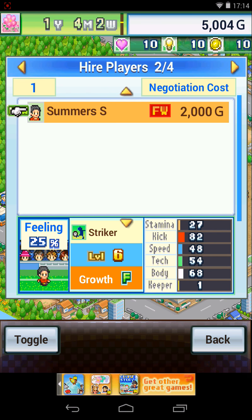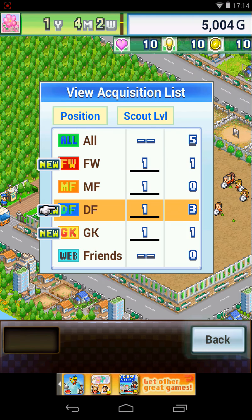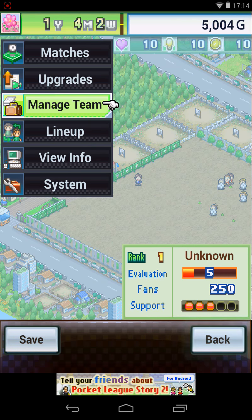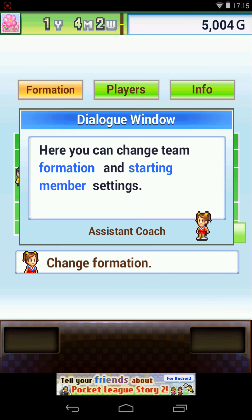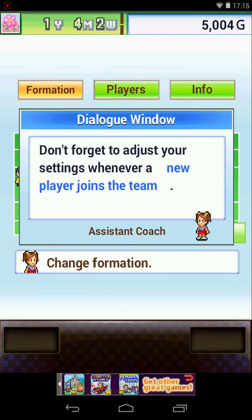They say that a team's evaluation and number of fans are the keys to successful negotiation. So let's go for a forward - Summer. Defender: Yelling J, Horton H, Jenkins L. Goalkeeper: Atkins H. I'll check my squad first. Lineup - here you can change team formation and starting member settings. Don't forget to adjust your settings whenever a new player joins the team.